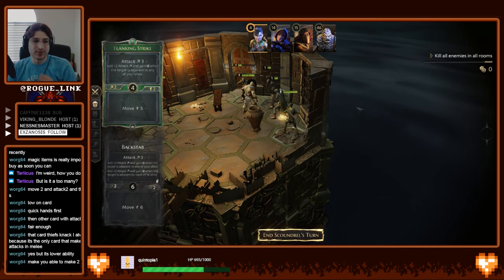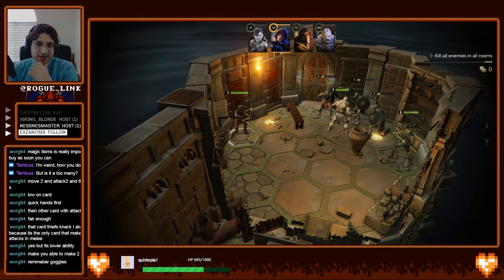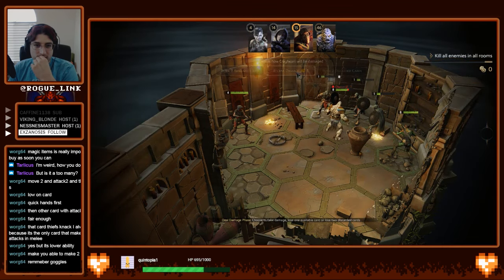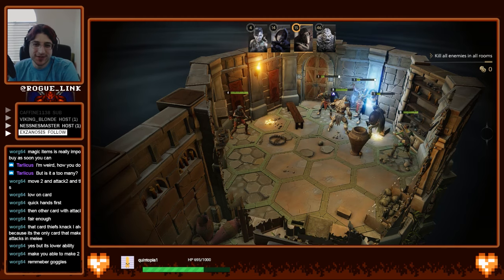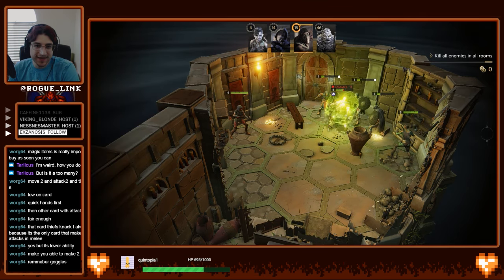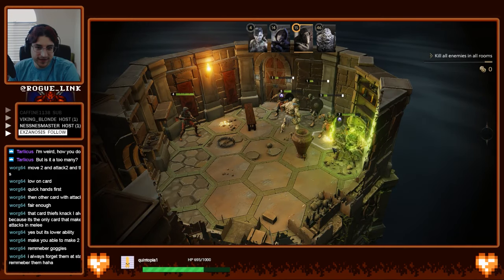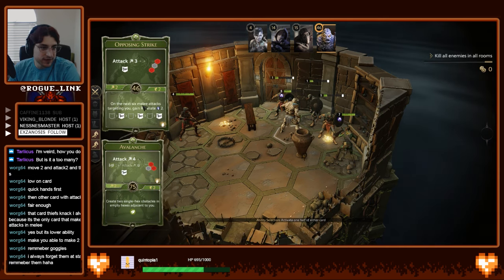This is how I usually play the Scoundrel — I go super fast. Get there. We rolled a minus one. Yeah, the goggles — probably should have used the goggles there. Receive one. Oh, and I'm poisoned — rude. Now I'll receive three, and receive one. Big oof.